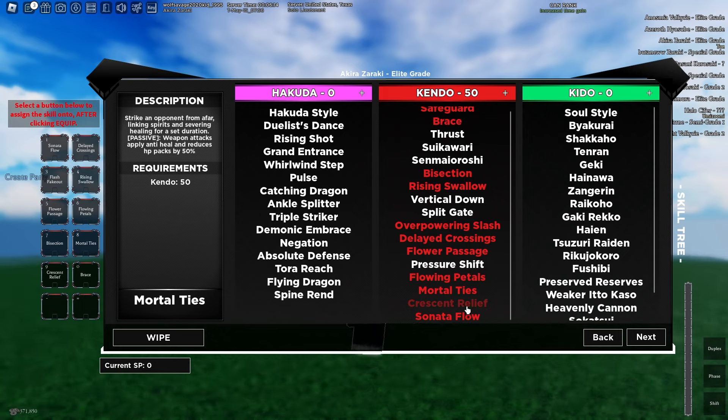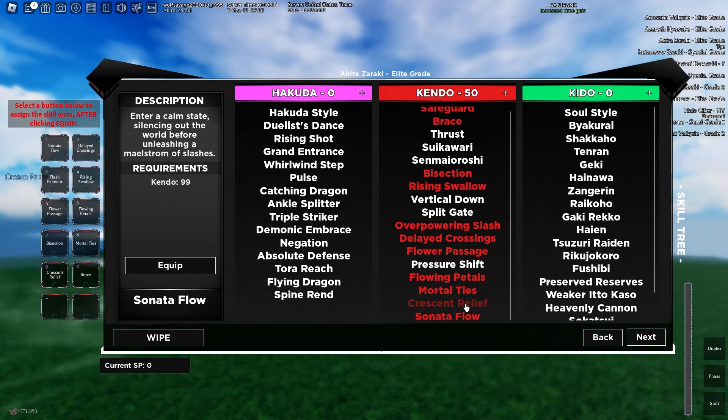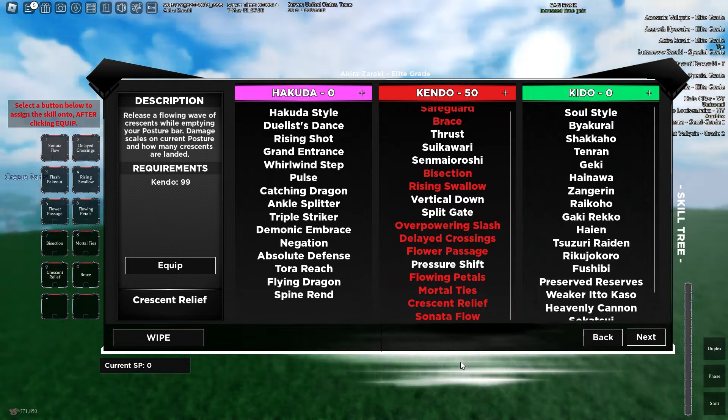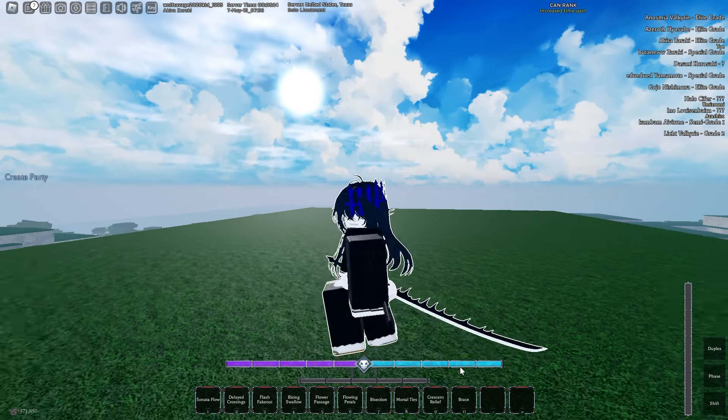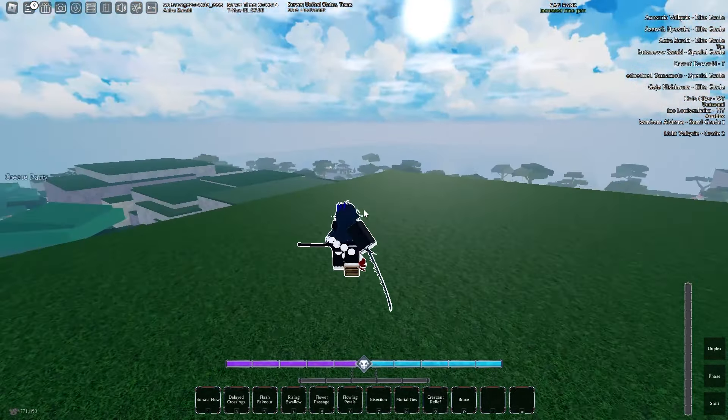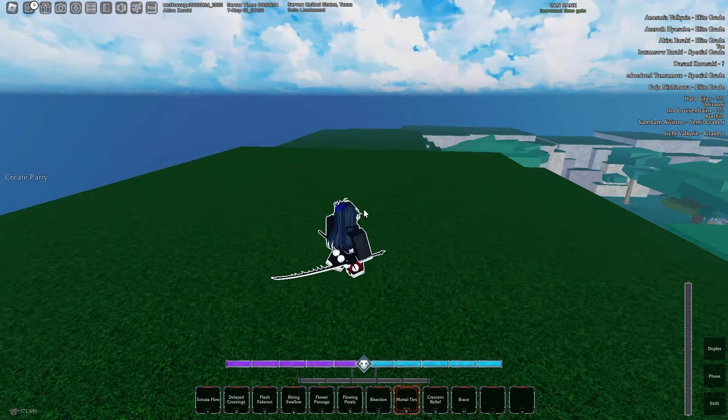The skill boxes I'm rocking with this are crescent relief and sonata flow. In my last video I said crescent relief was mid, but it's very good with this build — it lets you get rid of your posture and combo extend into mortal ties if you time it right.